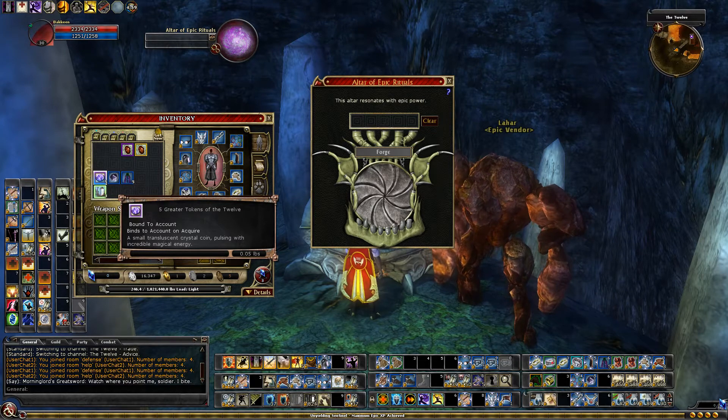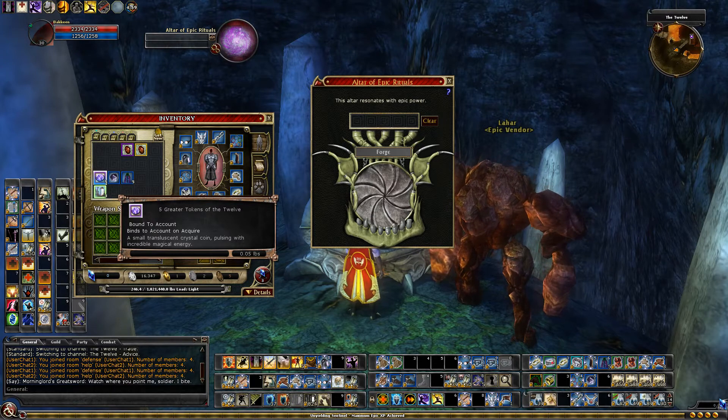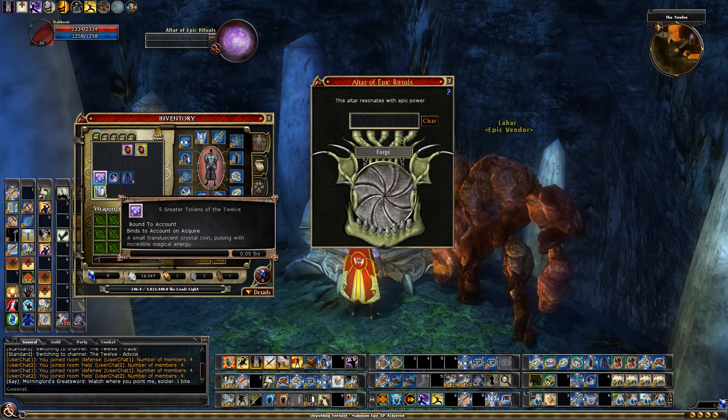Epic Vault of Night requires at least three people to run the raid, and there's quite a bit of knowledge needed to run it. Against the Demon Queen and Chronoscope can both be soloed, so probably the easiest one to solo is Epic Against the Demon Queen for this build.